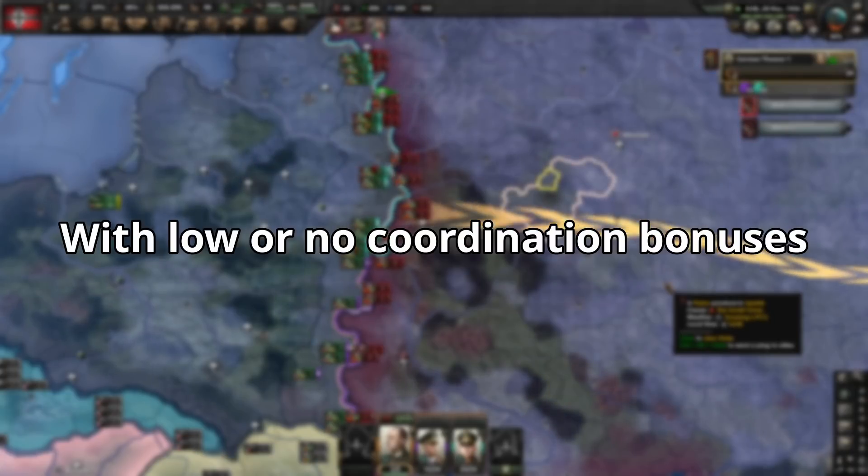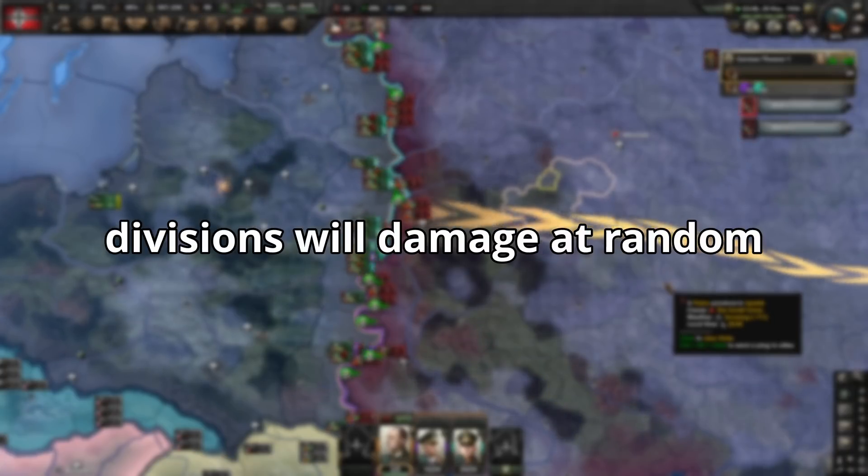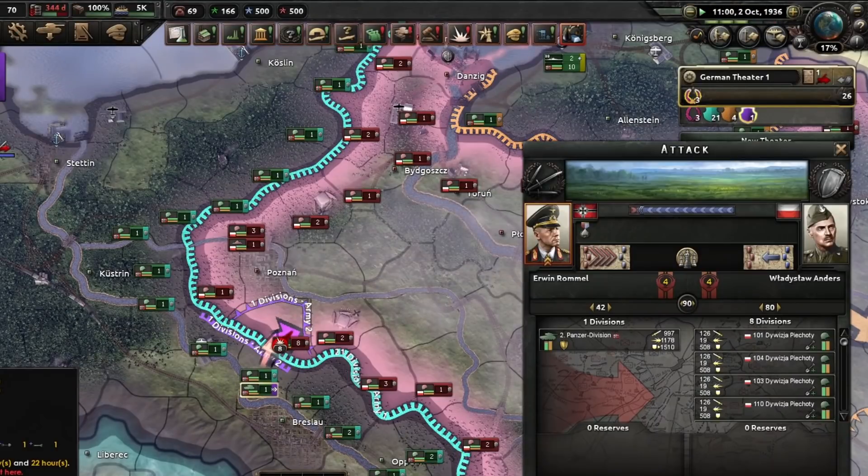With low or no coordination, divisions will essentially attack at random. Here's an example where the attacking division does not have any bonuses to coordination. You can see the damage is split seemingly at random.